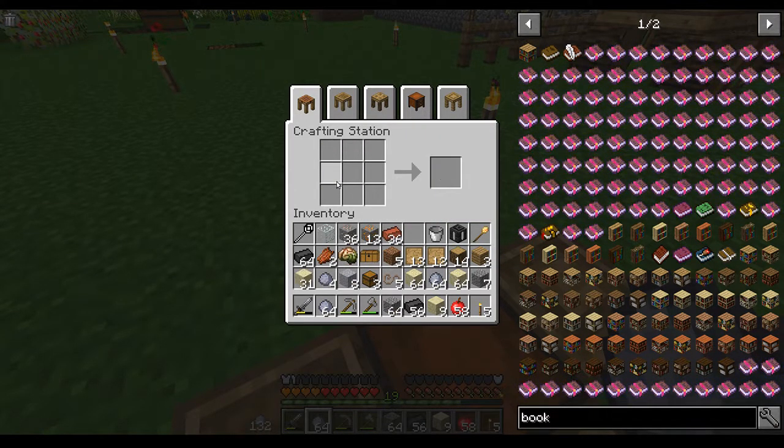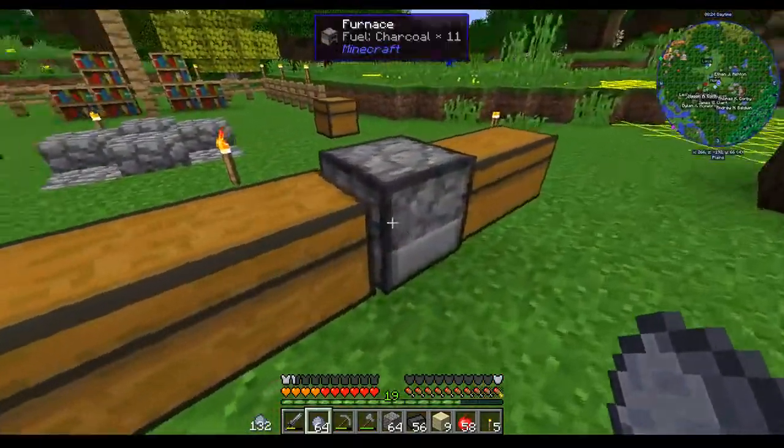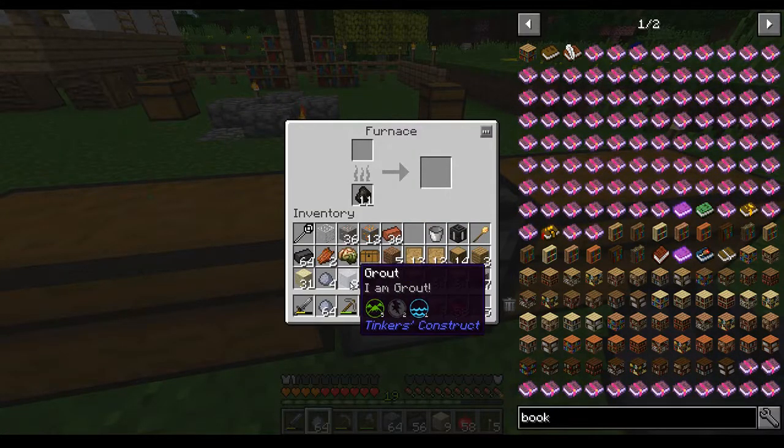Now this is actually going to be slightly problematic because I needed to make the seared tank - you'll notice that it has an inventory of lava. I guess I can make a couple more bricks of it. Okay, we're just going to make eight really quick.